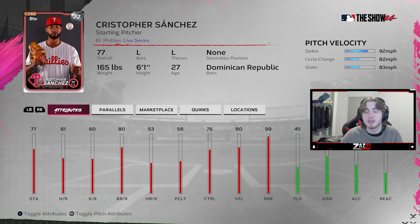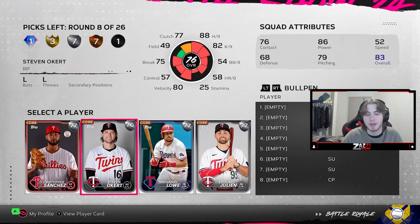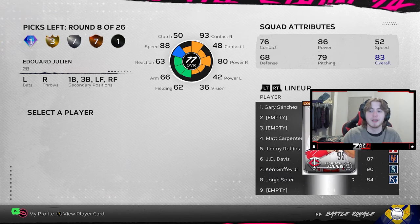We come to another silver round and this is where I could use a starter. No sinker-cutter and only three pitches on some options, with Steven Okert having a kind of mid pitch mix. It comes down to two, and Julian plays second base with good speed. So we're going to take Edward Julian.